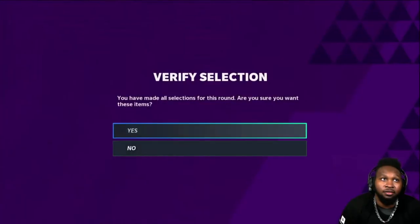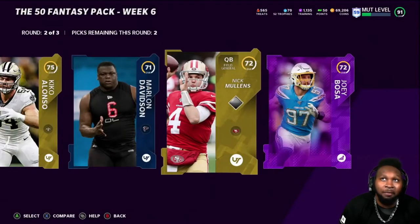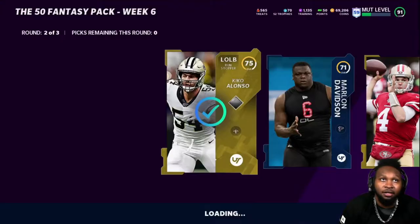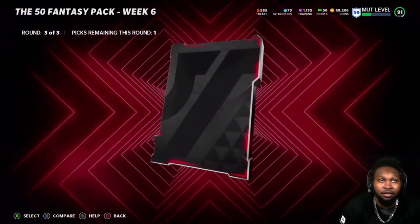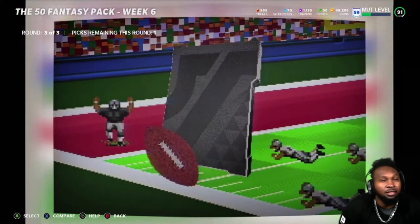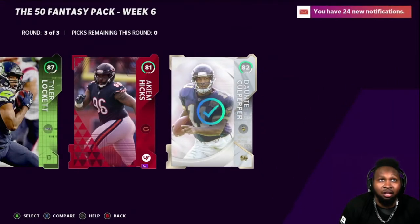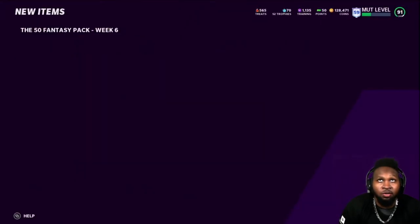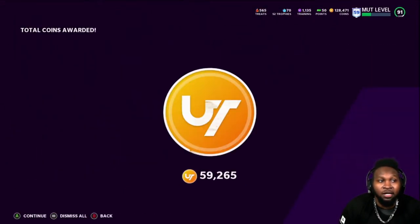Let's see what we get out of this first round — all trash, of course. That's crazy though, because I have pulled an elite out of the first round before, so there's an opportunity. Oh, a Joey Bosa — okay, that'd be nice to have. I'm wondering if his power-ups are going for something because he does have the LTD. We get an 87 and an 82. I don't think Tyler Lockett's really going for anything, so we're going to take the 82 just to be safe. Alright, somebody sold — we got a little bit of coins now.